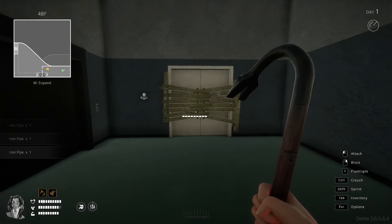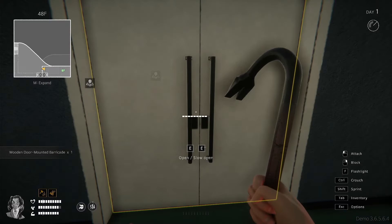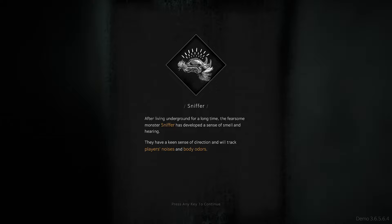We can retrieve this wood — that gives us the barricade so we can install it. Look out — the axe! Hello. Kind of interesting looking, aren't they? There's the helicopter crashing, the dude runs away. He's hanging out down there. Falling hazard. But if you make a bunch of noise he will come up here. Sniffer — after living underground for a long time, this fearsome monster has developed a sense of smell and hearing. They have a keen sense of direction and will track players' noises and body odors, so you've got to be careful about that.